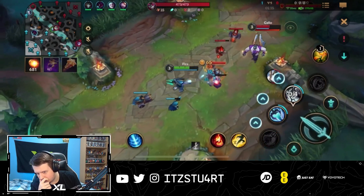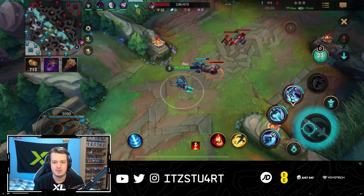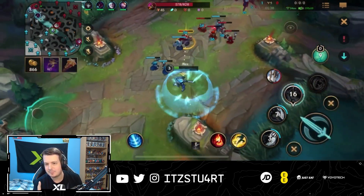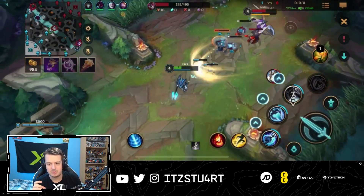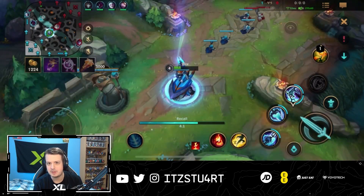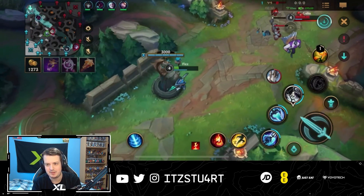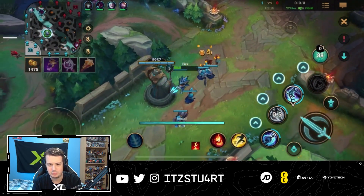When playing against Galio with Fizz, you need to wait for him to use his taunt before diving in for burst damage. Timing the third ability is critical — using it right after the combo lets you escape and dodge his taunt. Missing that timing means losing the trade and playing more passive under tower. I build Prophet's Pendant before Deathcap to get some early flat magic damage and ability power while the full Deathcap components take time and gold to accumulate.